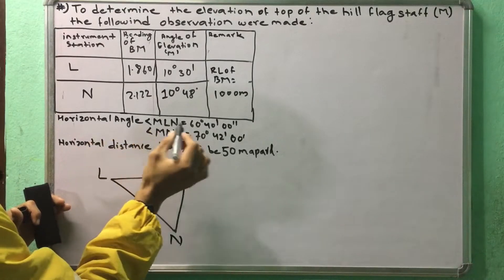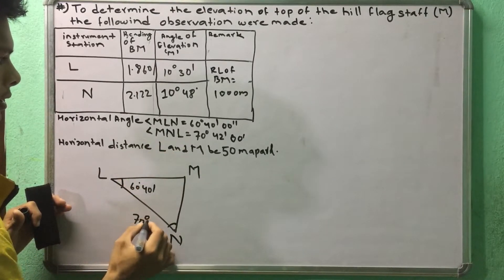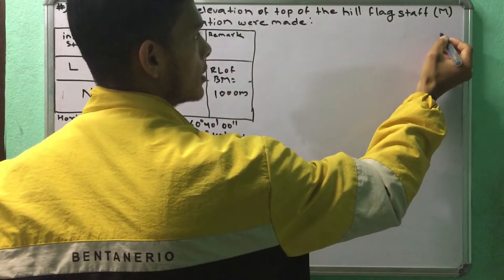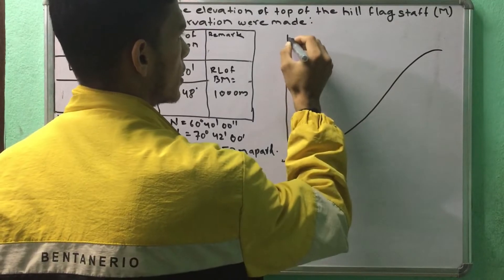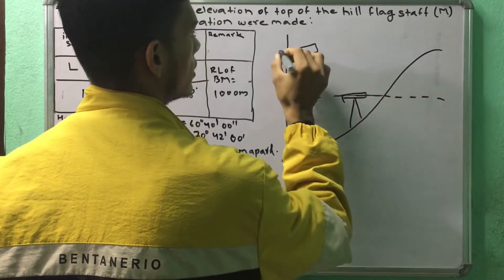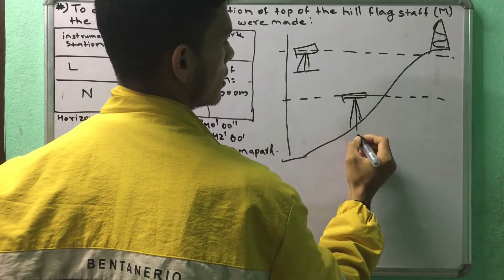The angle MLN — M L N — is 60 degrees 40 minutes, and 70 degrees 42 minutes. This triangle is at a different level. The vertical level is not the same level, and then we have this figure made in the main area, so we have a vertical level. This is the main area.